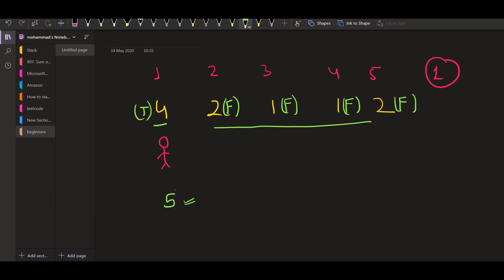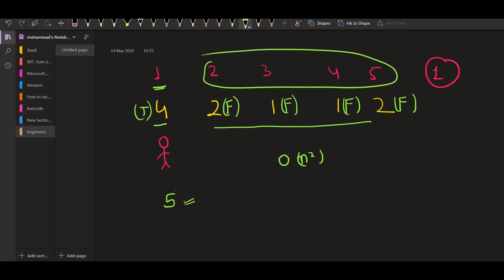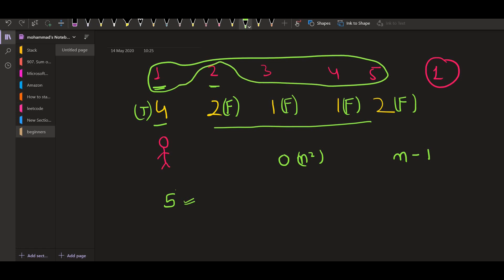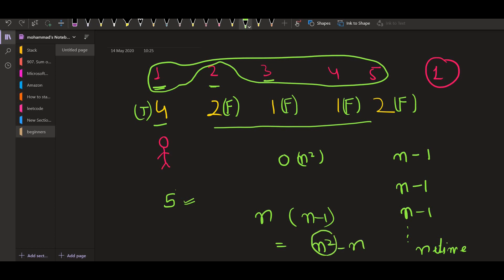When we talk about the time complexity of this solution, it will be O(n²). We are standing at the first kid and traversing the entire array except the first one — that's n minus one iterations. Then we move to the second kid and for this one also we traverse the entire array except the second one, which is again n minus one. Similarly for the third, fourth, and fifth. So n times (n minus one) equals n² minus n, which gives us a time complexity of O(n²).